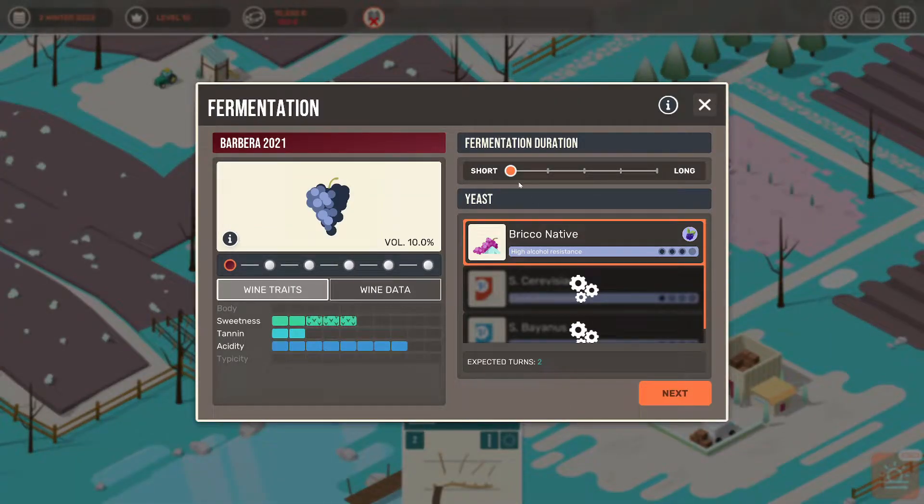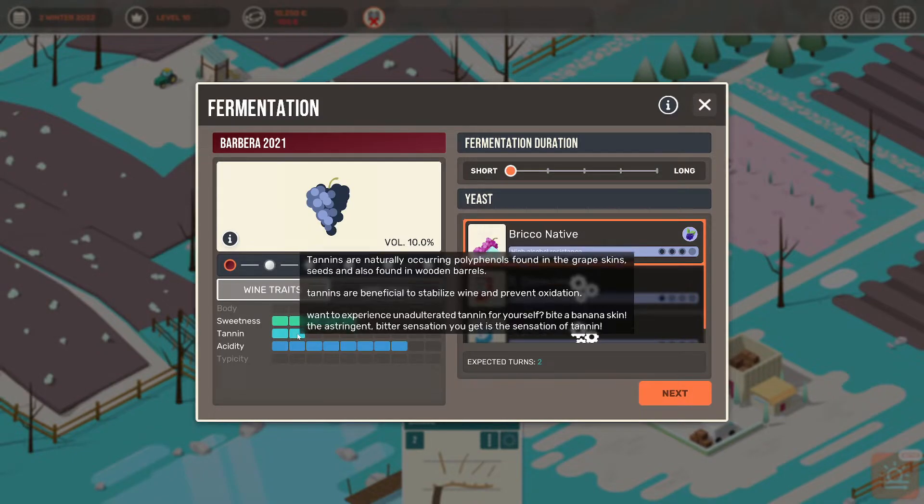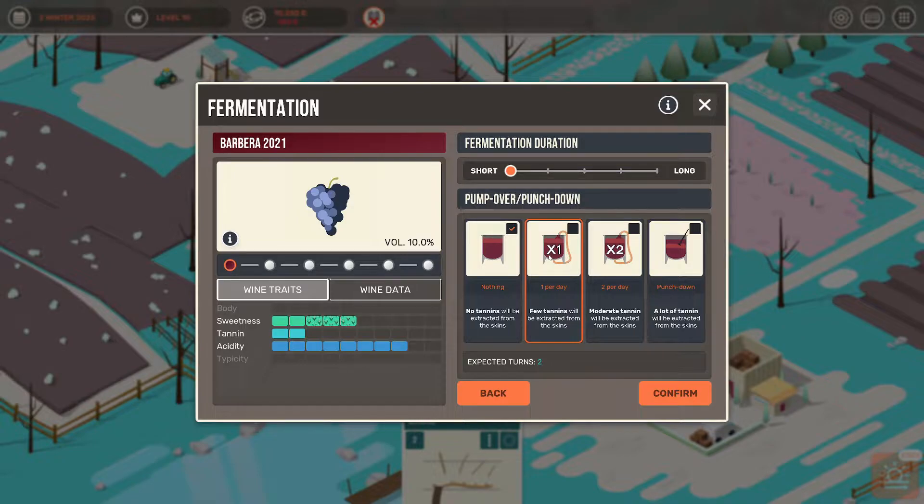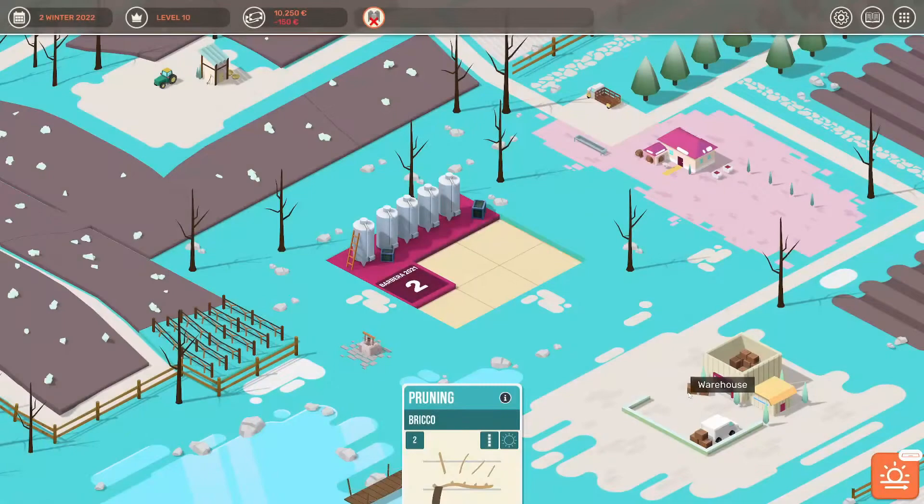Welcome to 100 Days Winemaking Simulator, part two. I want sweetness at two and tannins at two. If I do more, he wants two so I just do the first one right now. Tannins will be distracted through tannins. One a day would be fine and you can do more duration. I'm just gonna do that one — I think that's what he meant.